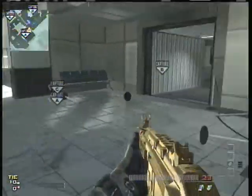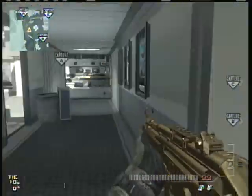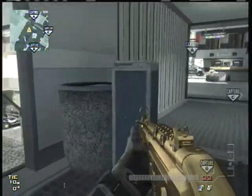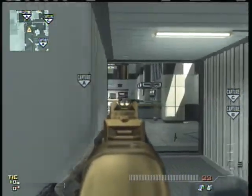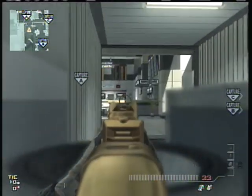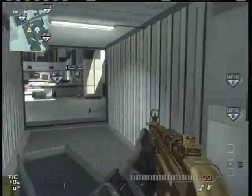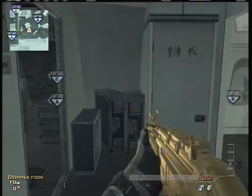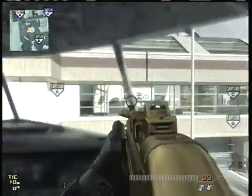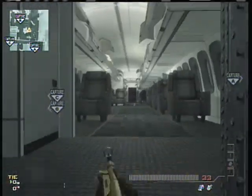Coming in here we've got Jetway - it connects right to the plane. A lot of people will sit behind these little garbage cans and head glitch to take you out. We're going to make a counter-spots video with a really good way of taking those campers out, so that'll be in that video. Moving on, going into the plane this is the Cockpit. A lot of people look over the gift shop and the hallway from there, and it's just one of those places people like to camp.